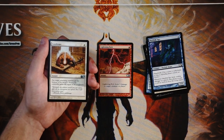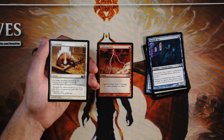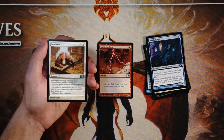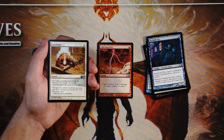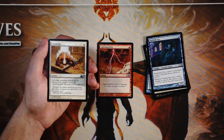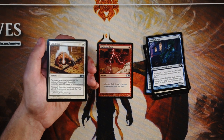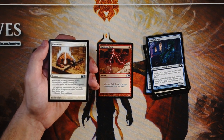Our first uncommon is Condemn — an instant for one white: put target attacking creature on the bottom of its owner's library, its controller gains life equal to its toughness. This is basically a removal spell. It is at the bottom of the deck, which is very difficult to get back in limited. It's a very efficient spell — one mana at instant speed — yes they gain some life, but you can hit any creature as long as it's attacking. I still think Lightning Bolt's flexibility for hitting the player or a creature at instant speed is a little bit better. Condemn is very very good, but there are a lot of really good white cards in this pack and I'm still going to pick Lightning Bolt over this.